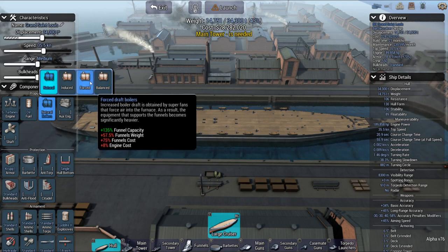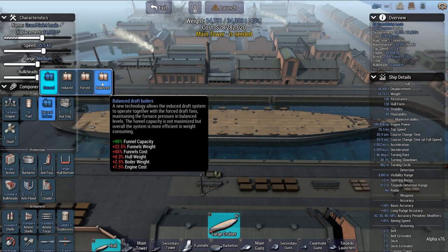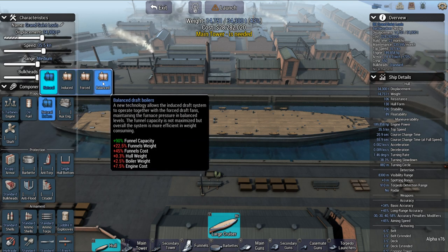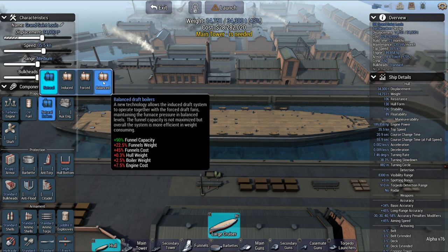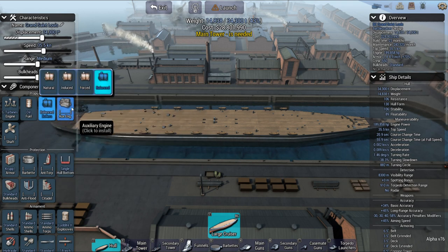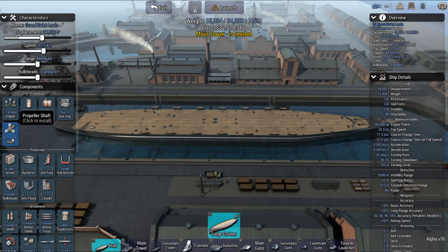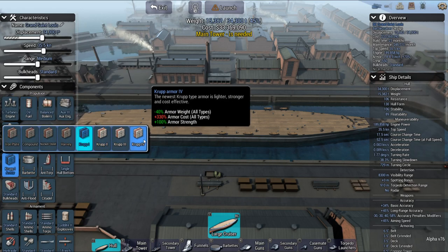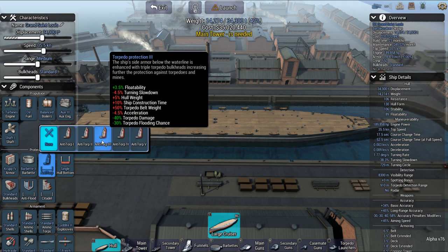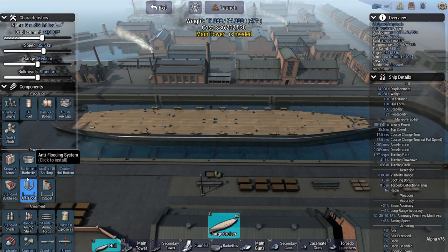This is always kind of a choice — which one do you do? This one has a better funnel capacity, this one weighs less. So you do have a balance to consider. Going out to Krupp 4, some barbettes — probably against some torpedoes, so at least get some protection.